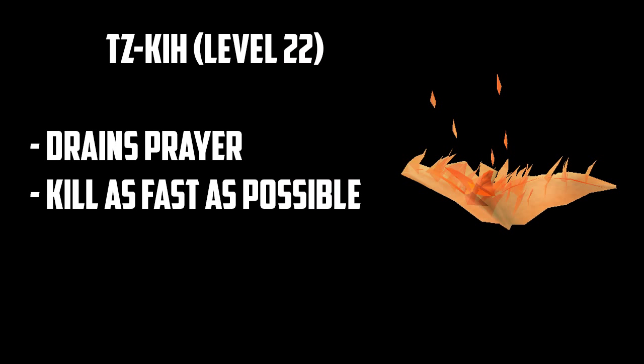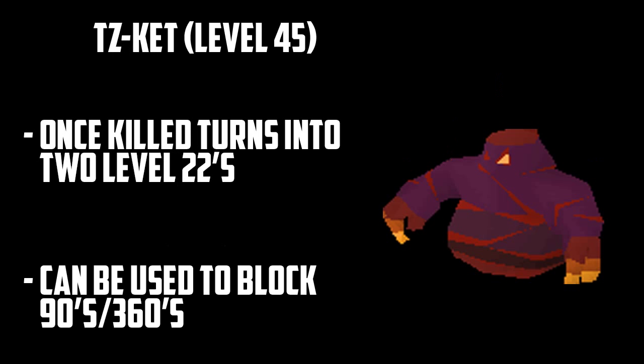Okay, so throughout the cave there are going to be quite a few different monsters that you'll be fighting. One of these is the bird at level 22, which lowers your prayer — you should try and kill this as fast as possible. The next monster is a level 45 which is melee based; once killed it turns into two level 22s which are also melee based. This monster can be used to block 90s and 360s, so try and leave it to last.